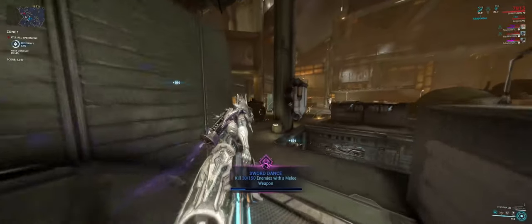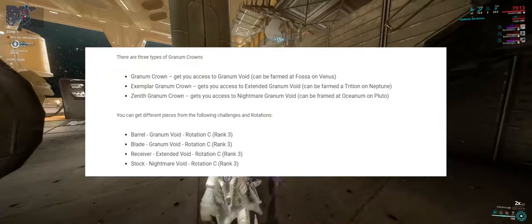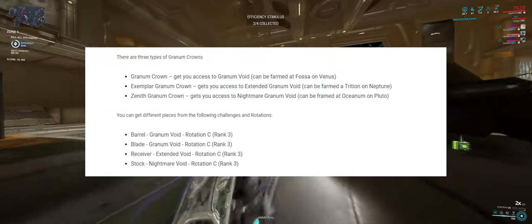The Zenith Crown — the last one — will get you access to the Nightmare Void. That is where you can get the Stock, once again at Rotation C, Rank 3. And they can be farmed at Oceanum on Pluto.